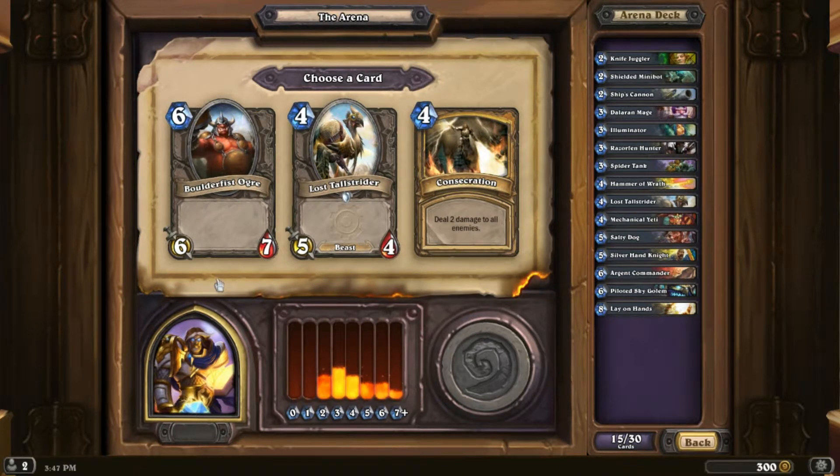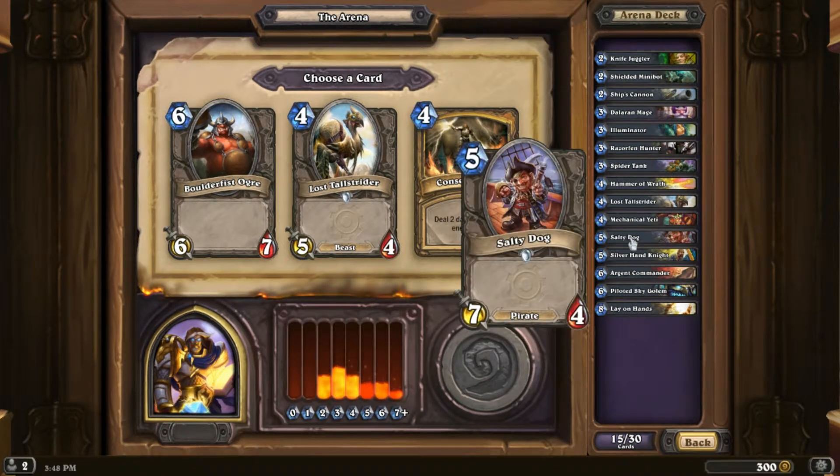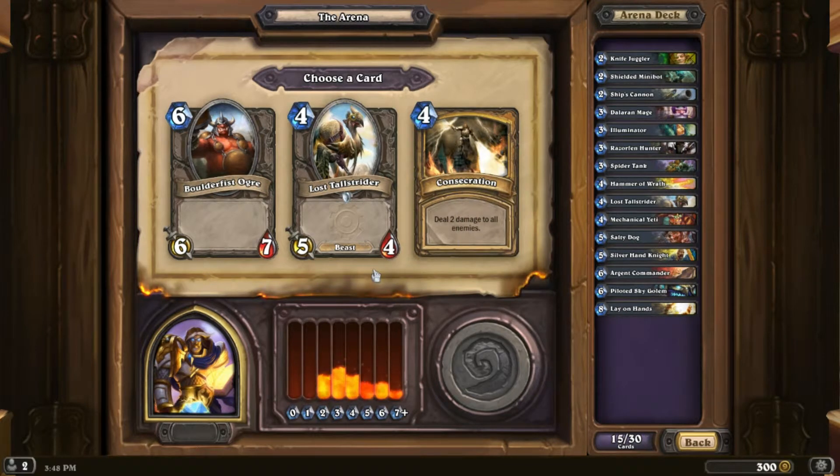Frostwolf Grunt — hard to say no to that unless you don't have a Consecration. We're halfway through picks. I think I'm going to take Consecration — yeah, I want the Consecration.